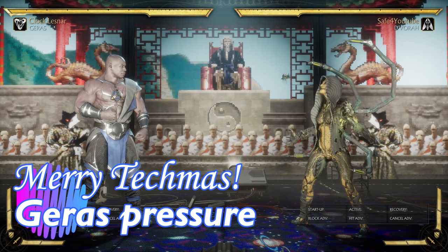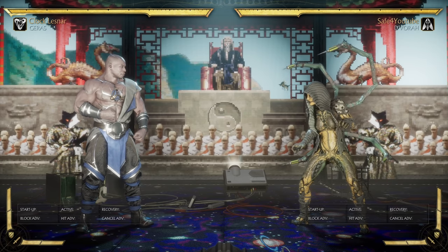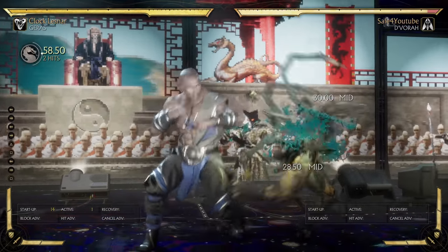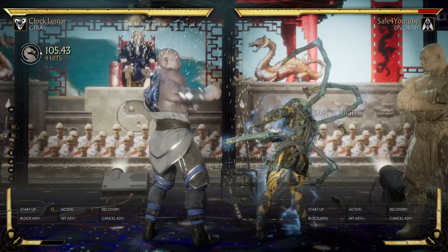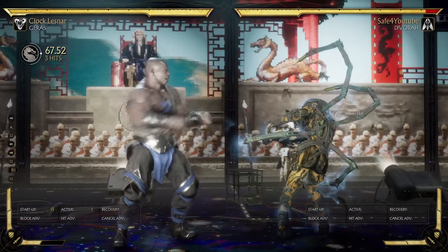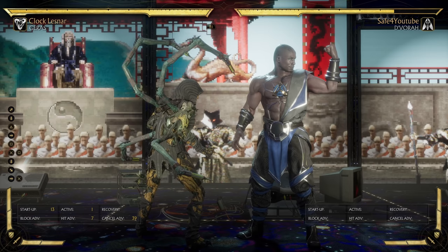For our next little tidbit, we're going to show you about Geras pressure — how he can effectively re-stand the foe, be very advantaged in their face, and force them into a guess-a-strike or guess-a-grab mix-up. For our first example, we're going to need the Sand Clone — kind of a good move, you're probably going to pick it anyway. We'll take any given hit confirm; we'll do 4-2-1 into our Temporal Advantage, enhance, and combo from there. We did stand 4, canceling into our clone, then uppercut for a launch. We use that existing Sand Clone, teleport into it, and we're right in front of the enemy — plus 7 advantage.